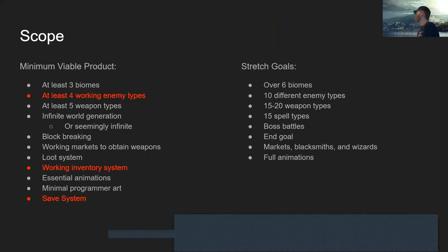For the minimum viable scope, I want at least a couple of biomes so there will be some differences in generation. The core mechanics need to be worked out: the fighting, the block breaking, and acquiring weapons. The most difficult things are marked in red.